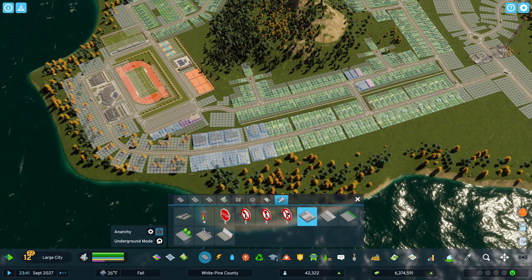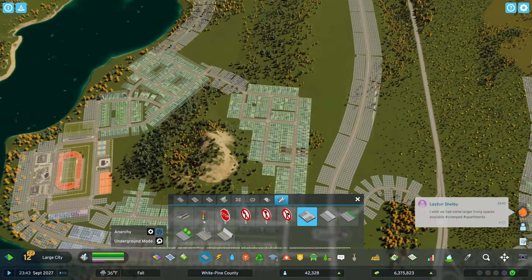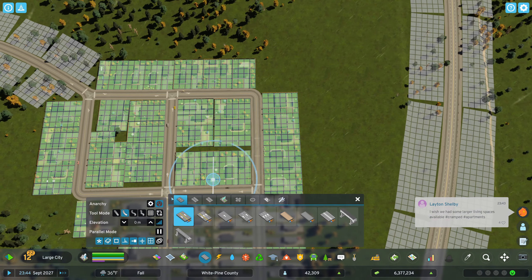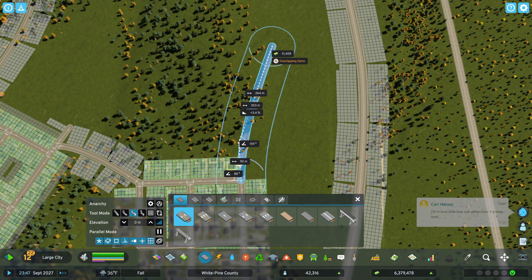It definitely looks a lot better than what we had before. Took a little bit of time but we're moving in the right direction, which means we're doing something right. Let me turn off anarchy to make sure we don't have trees in our roads.